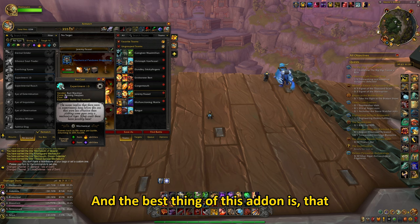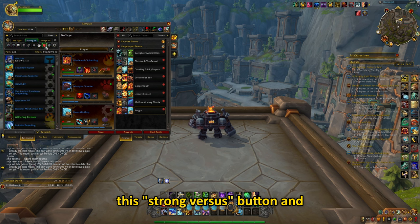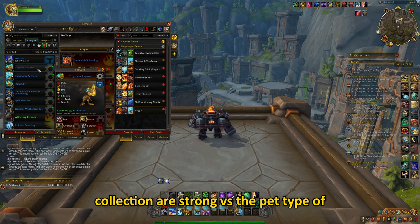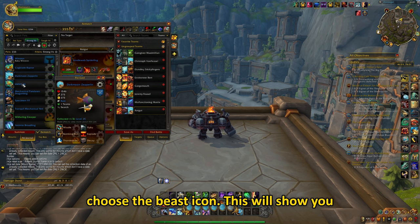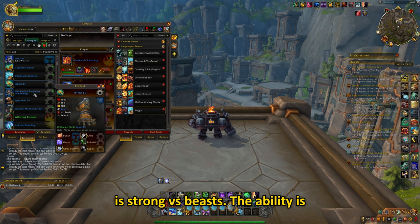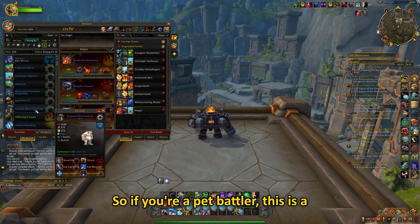The best thing about this add-on is that when you're about to pet battle something or someone, you can click on this Strong Versus button and choose the type of the battle pet. This will show you which pets from your collection are strong versus the pet type of your choosing. Let's say I want to deal with an enemy battle pet that is a beast — I simply click on Strong Versus and choose the beast icon. This will show you all your pets that have an ability that is strong versus beasts, with the ability highlighted with a golden outer glow. So if you're a pet battler, this is a must.